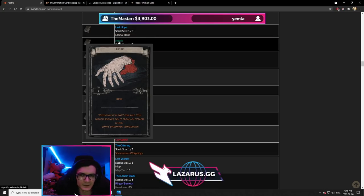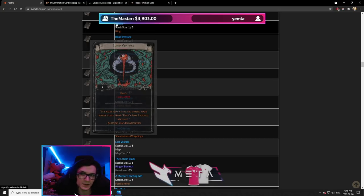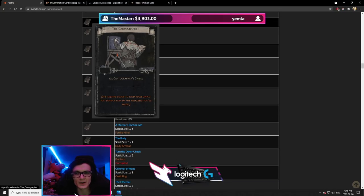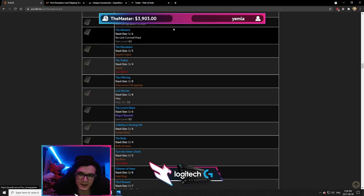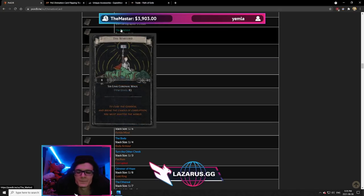Hubris — 5 cards for a random ring, there are a ton of different rings, absolutely not worth. Seven cards for a corrupted random ring — even worse than Hubris in every way. Merciless Armament — Merciless prefix is great but it's a random two-handed weapon, and 99% of the time the bases are going to be bad, so not worth even at 4 cards. Cartographer — one card for 10 chisels — typically people just turn it in. But if chisels are expensive, like 2 to 1 vs chaos, this card is worth about 5c, so if people are selling for 1–2c there's definitely profit there.